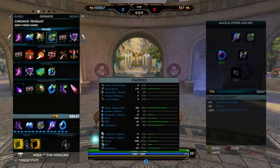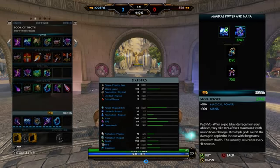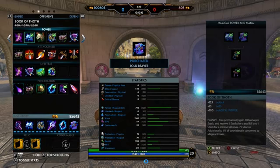The reason I go Obsidian Shard is just to have that penetration to help you get in there and do the damage. This is a really good one too because it maximizes your damage. And I would definitely put Soul Reaver in there as well.